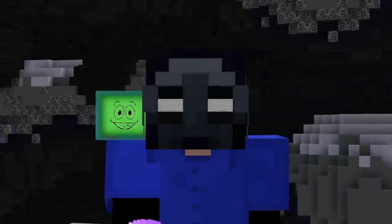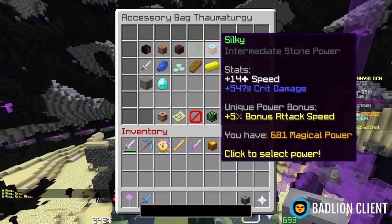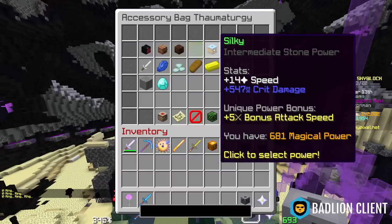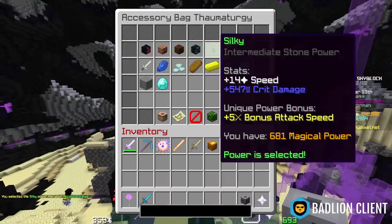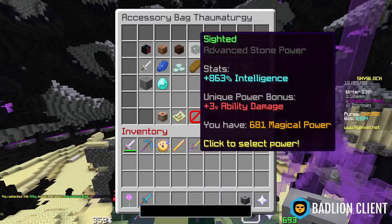I found 10 items in this game that skip progression and basically smash through these progression walls, and are probably way too strong for the points in the game when you actually have access to them. Let's get right into it. There are two items that are ridiculously overpowered. The first is the Luxurious Spool, which gives you the Silky Power Stone, and I'm going to put this in the same spot as the Sighted Power from the Ender Monocle.